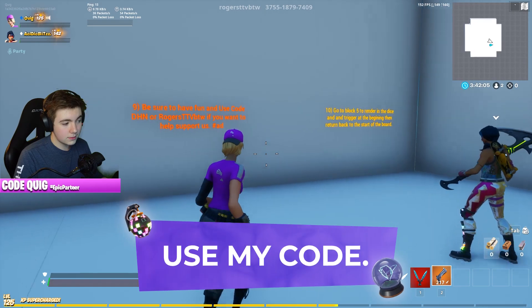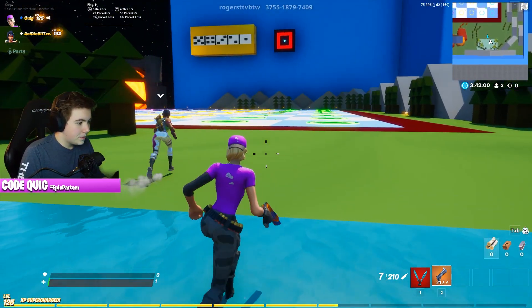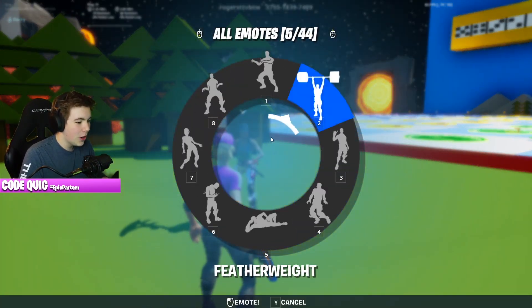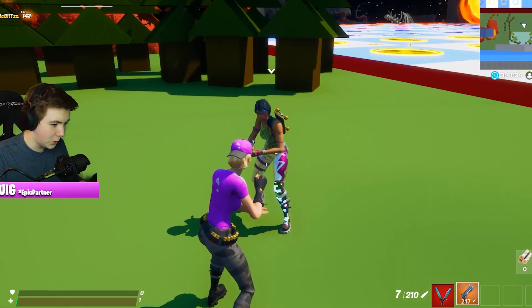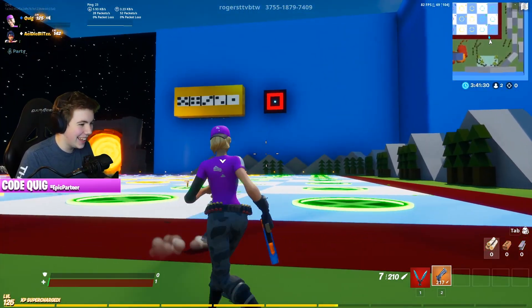If you're ready, let's do rock paper scissors to see who goes first. Oh wait, there's an emote for that — I completely forgot! 3, 2, 1, go. Let's go! You won. Okay. I got a 2. How do you know what you got? It was glowing blue, I believe.